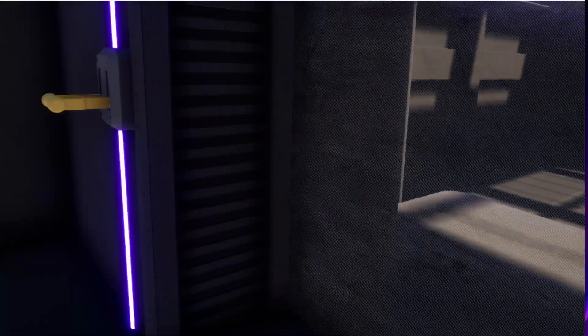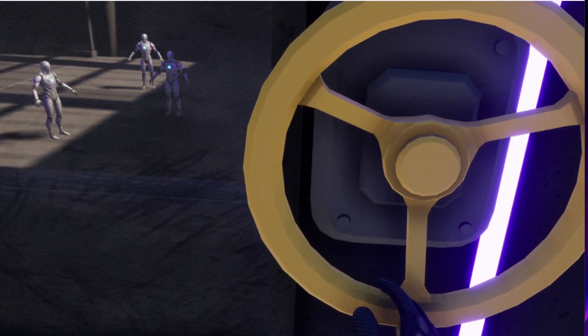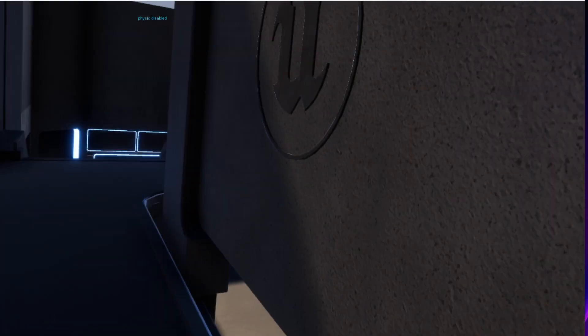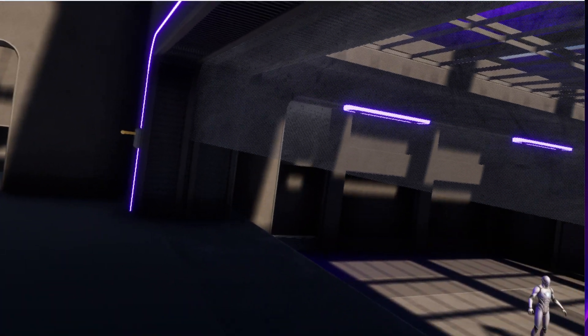And now for the interactable actors. You can link an interactable actor to another, like this one. Here it's locked — I have to unlock it with this one. And what it does once it's unlocked is allow me to open this door.